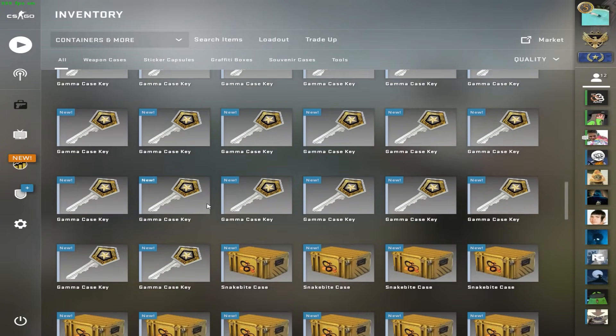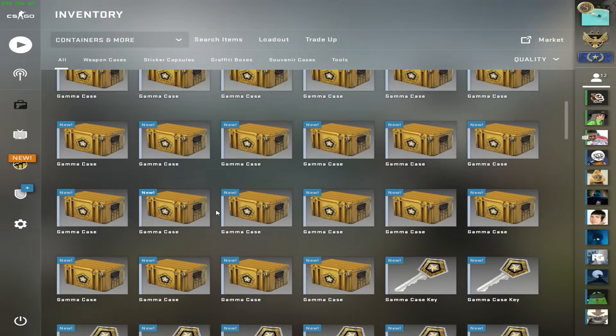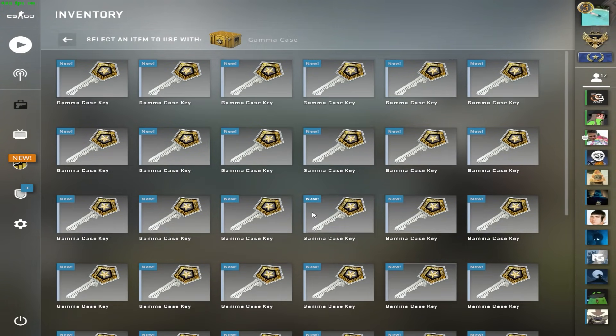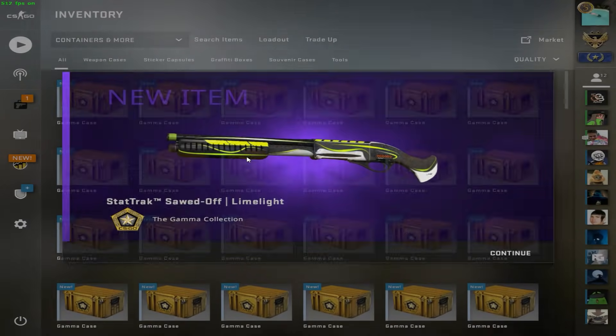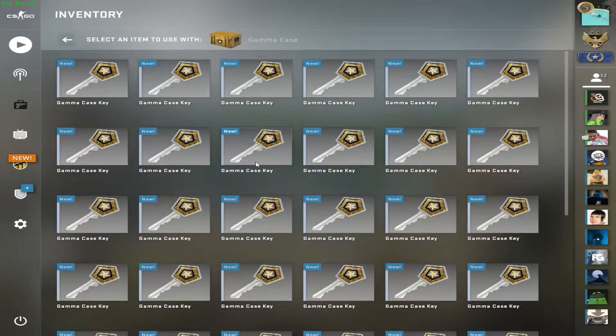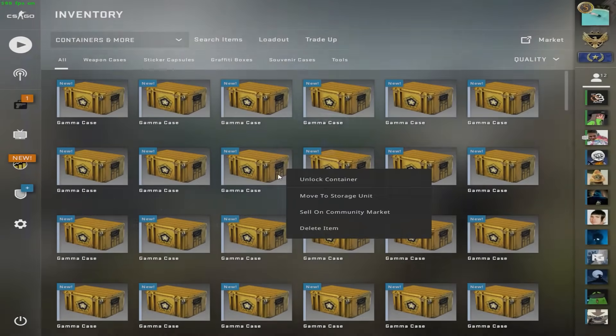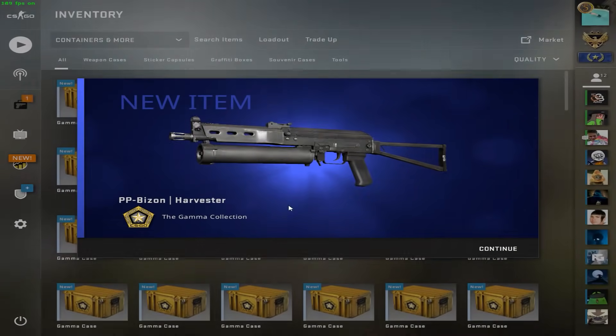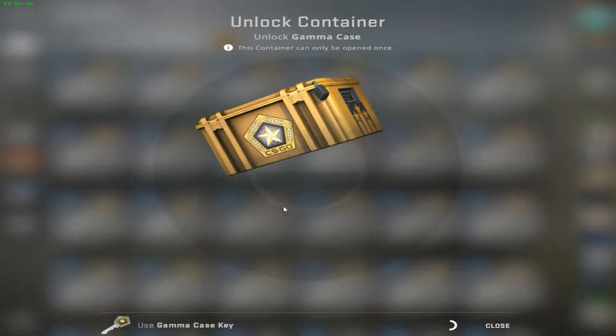We've got 40 Gamma cases and 40 Snake Bite cases. We're going to speed through them — I'm thinking we'll probably get like seven knives and three pairs of gloves. Let's get right into it. First case: Static Soda, we'll take that. Ice Cap — very cool.